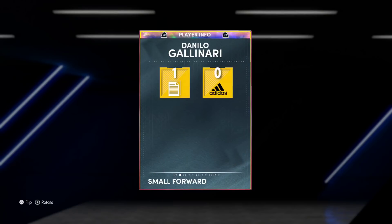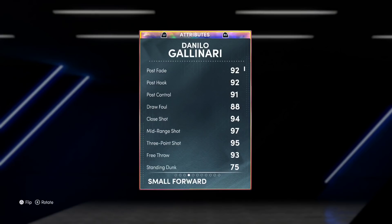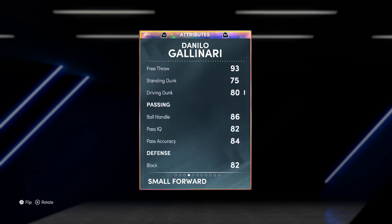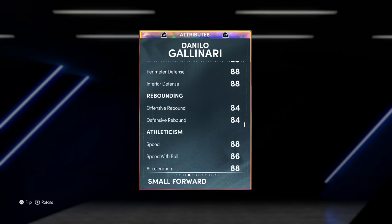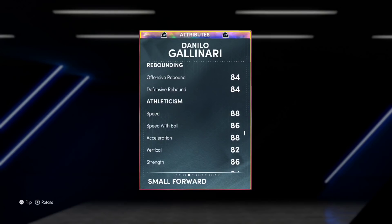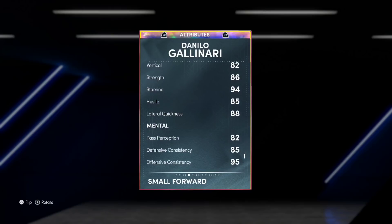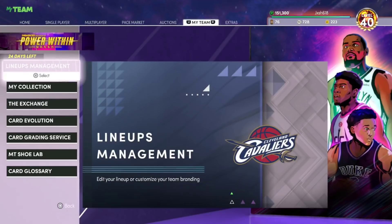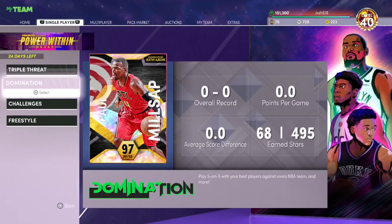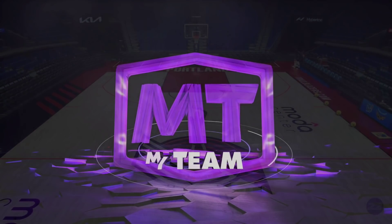He also has clamps, intimidator, rebound chaser, post lockdown, dodge defender, search three chef, and a lot of good badges. He's big, long wingspan, good post moves, great shooting, not great defensively — not awful, not brilliant either. His speed and acceleration are really okay for someone at 6'10, and his animations are really what should separate him from your average card.